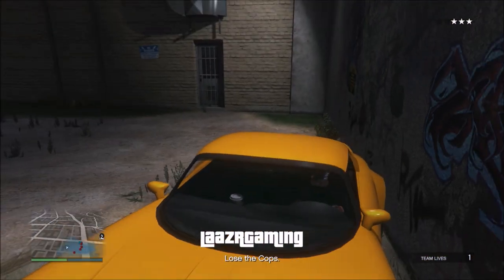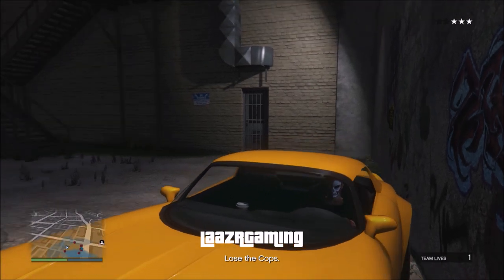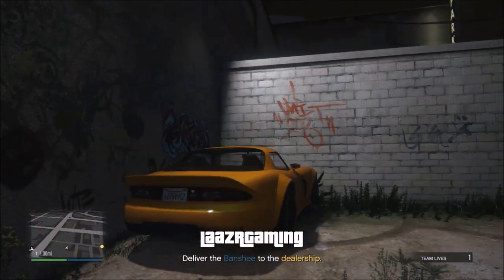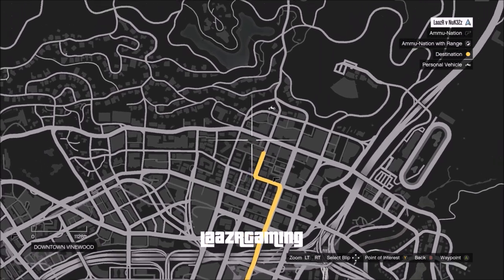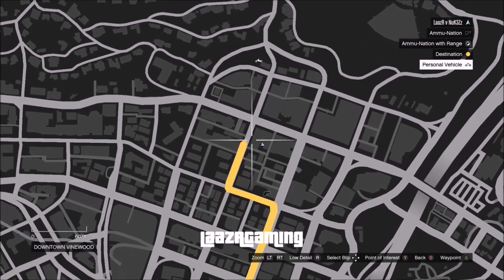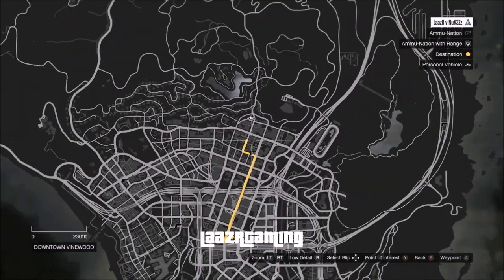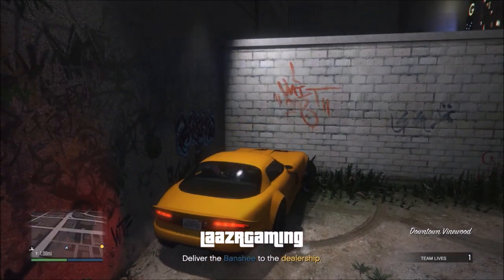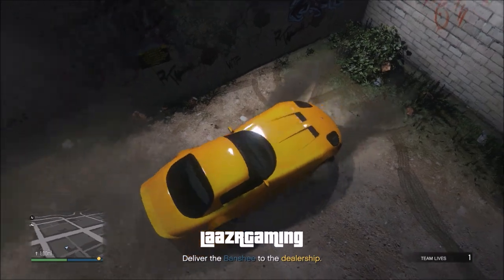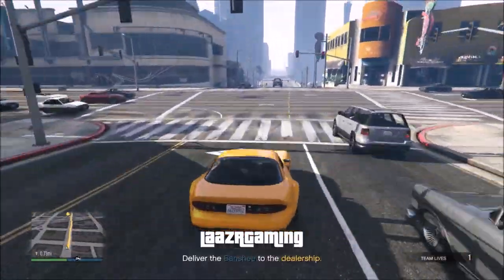To get the max $40k payout and over 5,000 RP, finish the mission at the 15-minute mark. If you don't want to wait 15 minutes, wait 7.5 minutes and you'll receive $21k and over 3.5k RP. If you replay it twice within 15 minutes, you'd be earning just over $43k and over 7k RP — though you have to go through the hassle of starting the mission again. It's really personal preference: keep replaying it quickly, or sit in the mission and wait 15 minutes. Another trick: if you have a friend, take turns doing the mission so it's practically an AFK method.